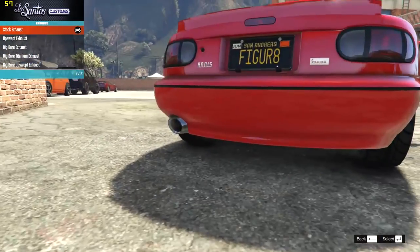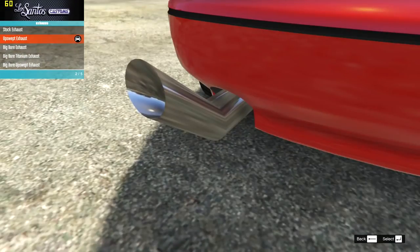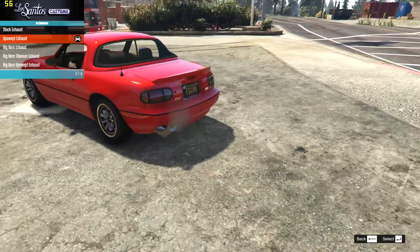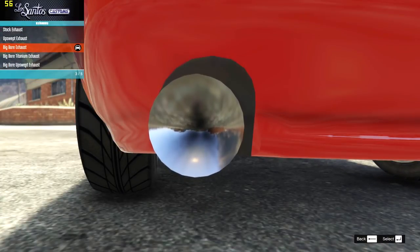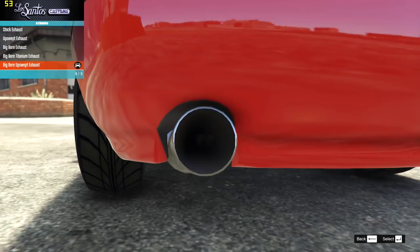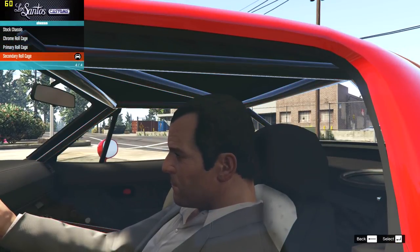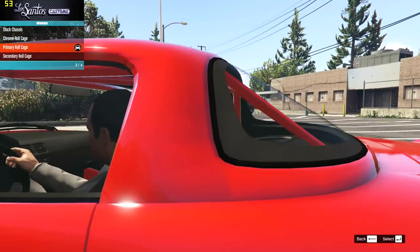Then onto the exhausts, we have the stock which is actually pretty fair already. Then we have the upswept - that's pretty big and doesn't actually have an end, which is very weird. Then we have the big boar which also seems to suffer the same weird fate. Then we have the titanium one - there we go, an actual exhaust this time. Nice, pure and clean, I love that one - going to go for that one. Then we have the chrome roll cage in primary or secondary color. I'm going to go for primary color.